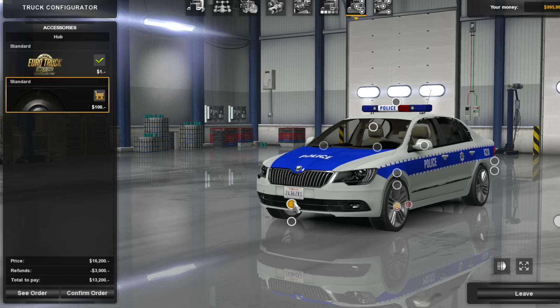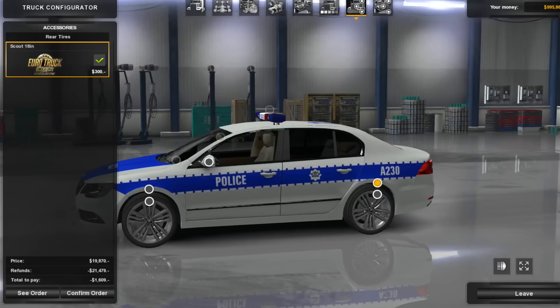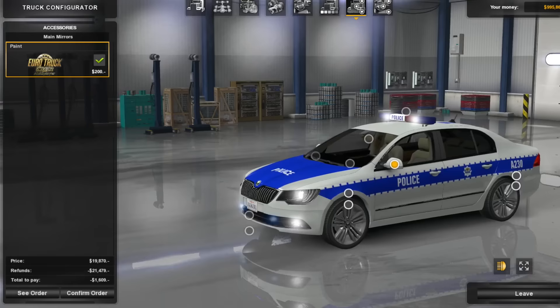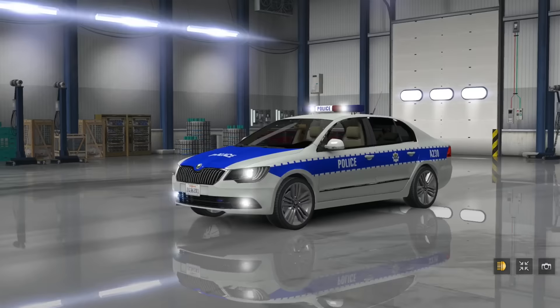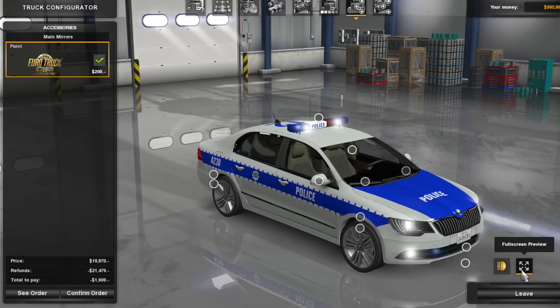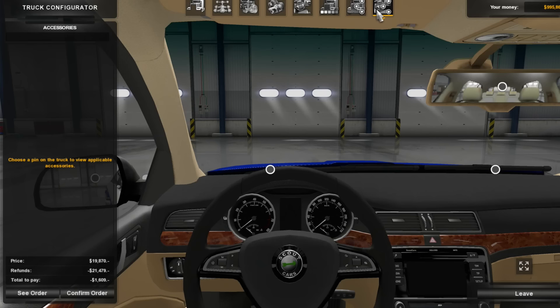We can do rims on this which doesn't show anything unfortunately. Hubcaps - no. It looks like it's just basically the standard pieces. At least you can change a few things - the fog lights get covered up which is kind of cool. On the rear end it's the same thing. We have mirrors but we can't change those either - just paint. Look at the lights though, that is sick. Full screen preview - look at this, we have a damn police car on American Truck Simulator online, not even mods!